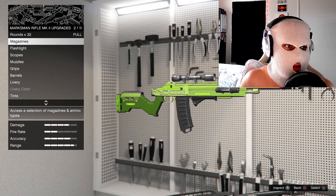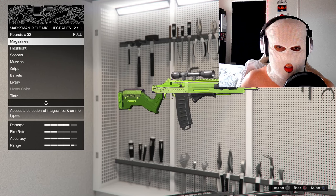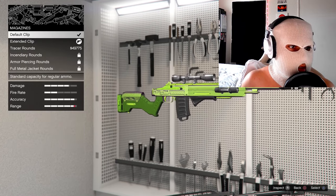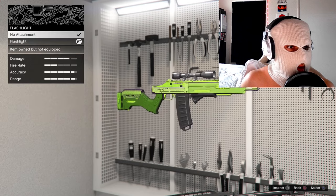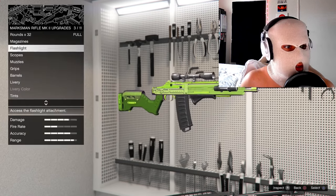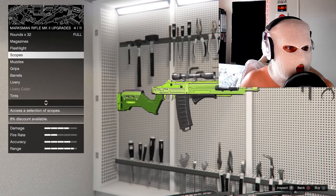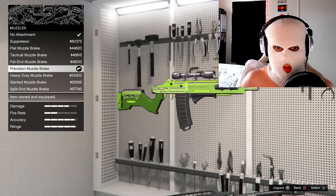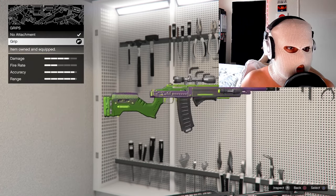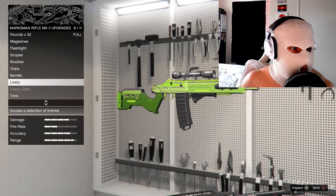For the Marksman Rifle MK2 upgrades — this is an important one, pay attention. Do the extended clip, add a flashlight, put a scope on it — I use the zoom scope. Put a muzzle brake on it — precision muzzle brake is what I use. Put a grip on it and then upgrade the barrel. Liveries and tints are completely optional.